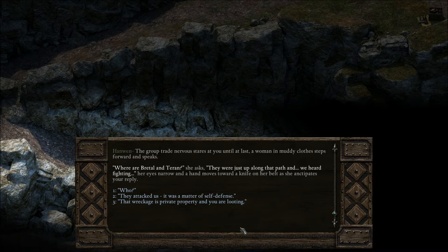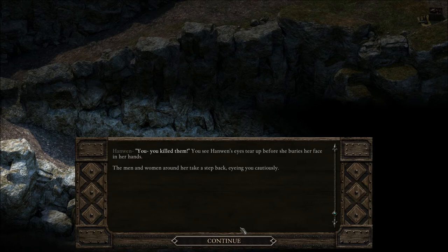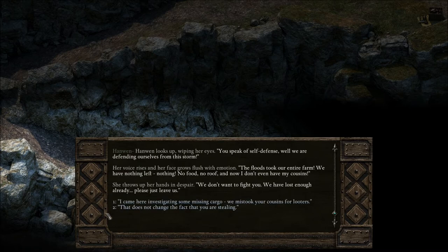'They attacked us. It was a matter of self-defense.' 'You killed them!' You see Hanwen's eyes tear up before she buries her face in her hands. The men and women around her take a step back, eyeing you cautiously. Hanwen looks up, wiping her eyes. 'You speak of self-defense. Well, we are defending ourselves from this storm.' Her voice rises and her face grows flush with emotion. 'The floods took our entire farm. We have nothing left. Nothing. No food, no roof, and now I don't even have my cousins.' She throws up her hands in despair. 'We don't want to fight you. We've lost enough already.'